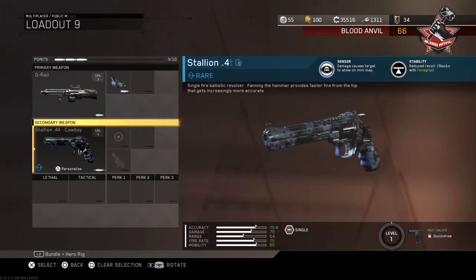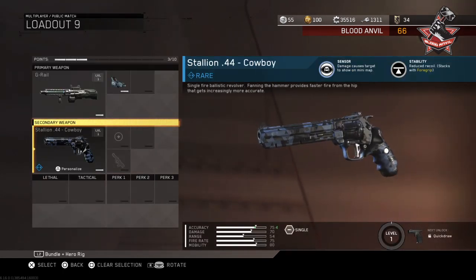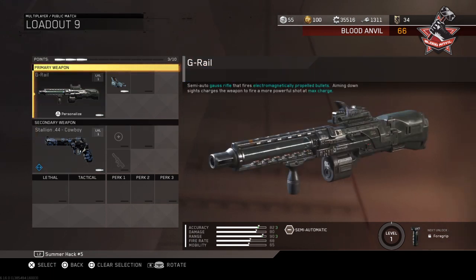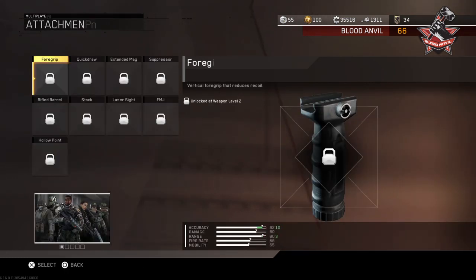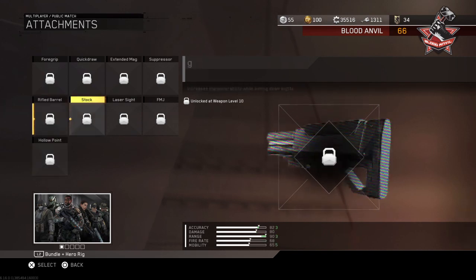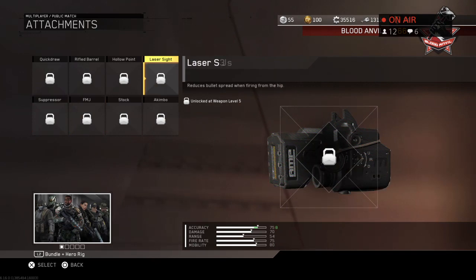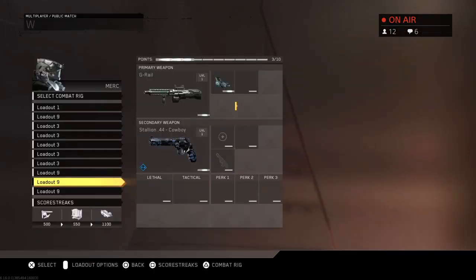We got the new Stallion 44 Cowboy - single fire ballistic revolver, fanning the hammer provides faster fire from the hip that gets increasingly more accurate. Oh nice! And a semi-auto Goss rifle that fires electromagnetically purpled bullets - aiming down sights charges the weapon to fire a more powerful shot at max charge. That's a pretty cool thing. Yeah, alright, let's get into it.